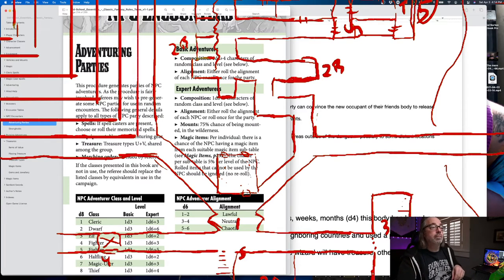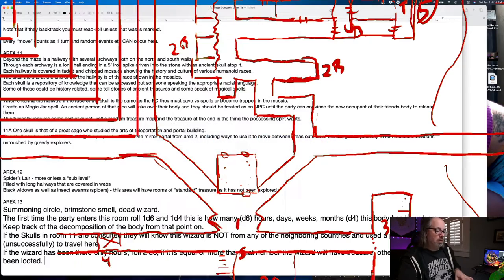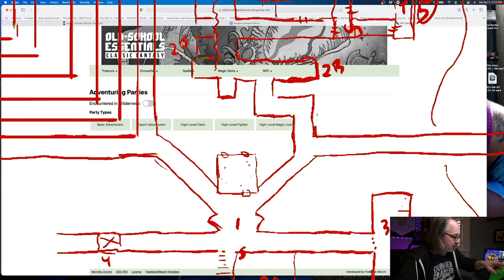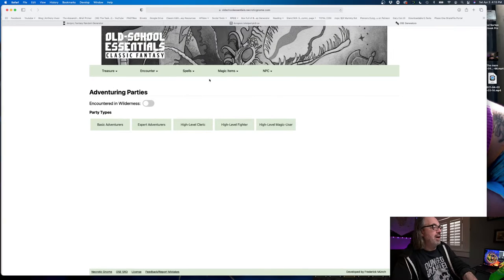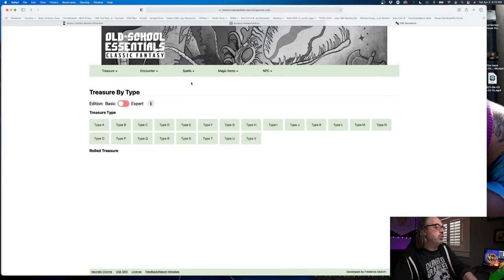So U plus V — we're going basic because this is a first level adventurer. U: nothing. V: nothing. He's got nothing. I want to give him something. Let's roll. Oh wow, he's doing pretty good there. So if they get lucky, that's the treasure he's got.